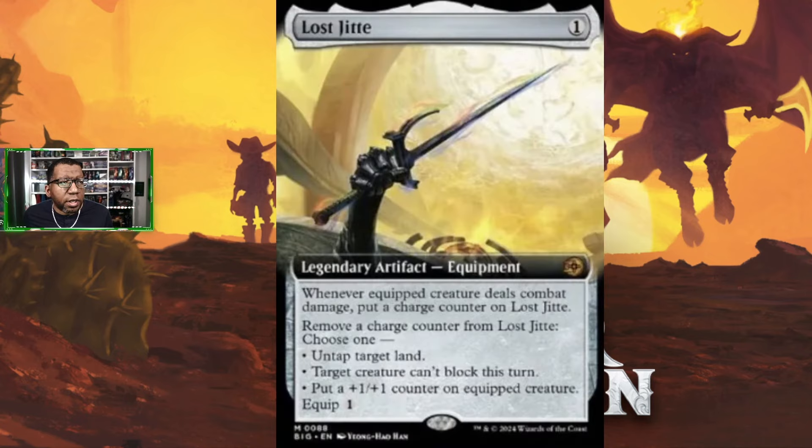Lost Jitte — similar to Umezawa's Jitte — costs one mana and one to equip. Whenever this equipment deals combat damage, put a charge counter on it. You can remove a counter at instant speed to untap a land, have target creature not block, or put a plus one plus one on the equipped creature. It doesn't say once per turn, so if the creature gets through you can make something unblockable and remove the rest of the counters to pump it up. Just a solid piece of equipment.